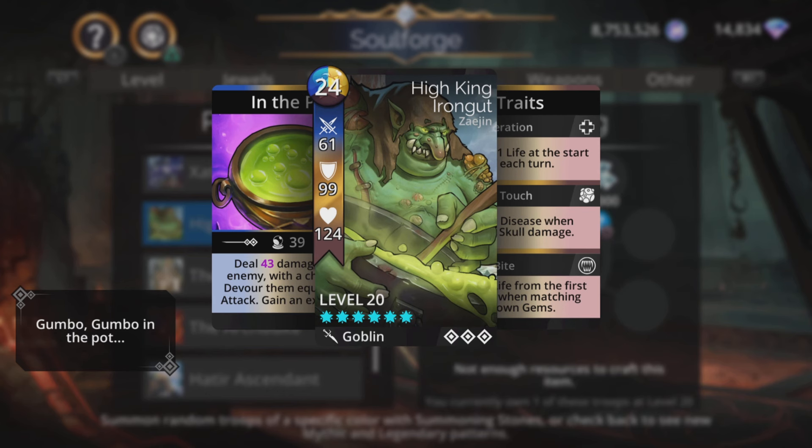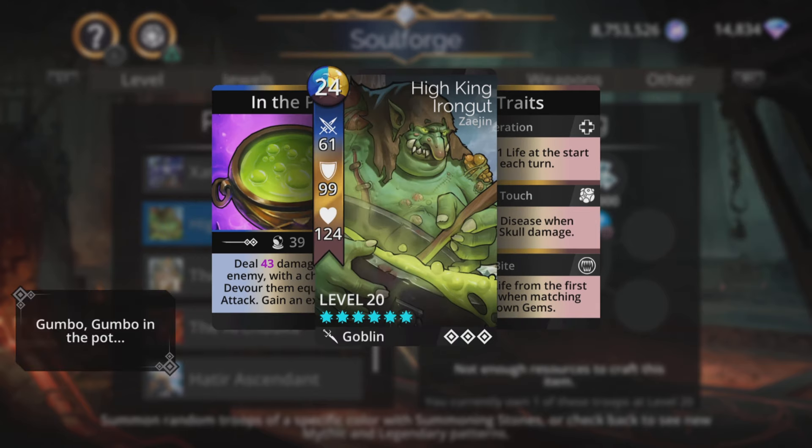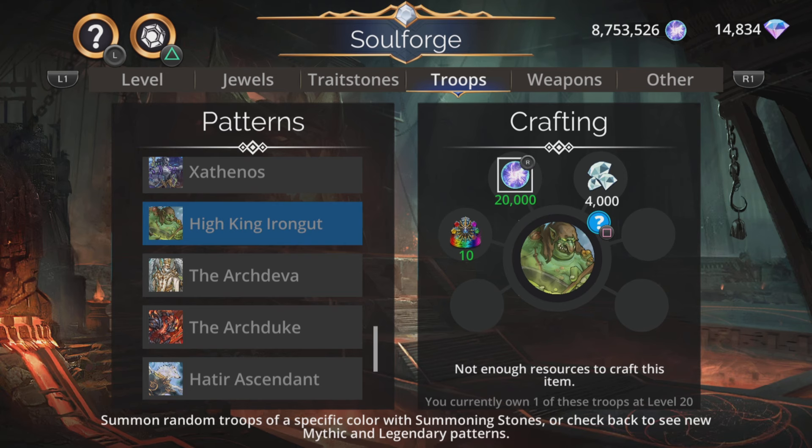Good old High King Iron Gut - deals magic-based damage to an enemy with a chance to devour them equal to his attack, and gains the standard goblin extra turn. This gets better the more powerful you are - the more your stats go up, one of those increases is attack. The higher that is towards 100, the better chance you've got of getting that devour. Still absolutely fantastic in delves - you can get your horde boosted up and get stats boosted, get that attack really close to or above 100, which means anybody you cast it on, providing they're not immune to devour, they are going to be scoffed. High King Iron Gut - absolutely superb stuff.